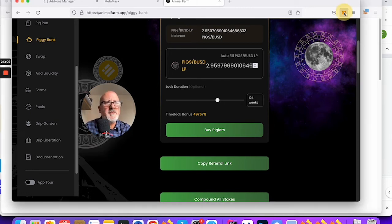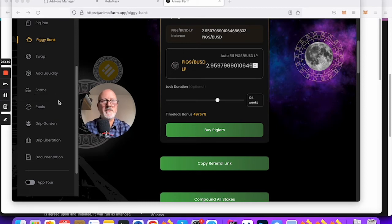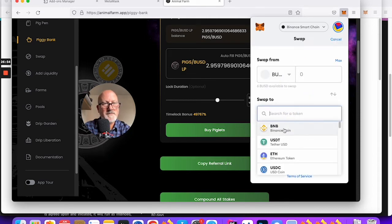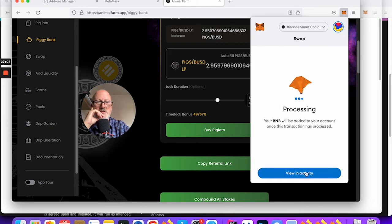What I did was send myself 5 BUSD — I still had 1 BUSD left I could have swapped to BNB. I forgot to hit the final submit button on the transfer previously. Now I have 6 BUSD — I'm going to swap all of it to BNB. That should mean I've got plenty of BNB for gas fees.